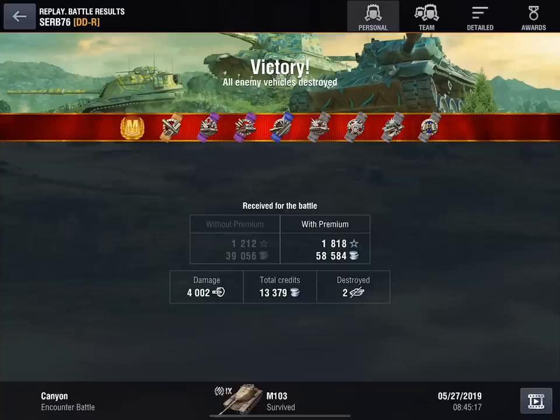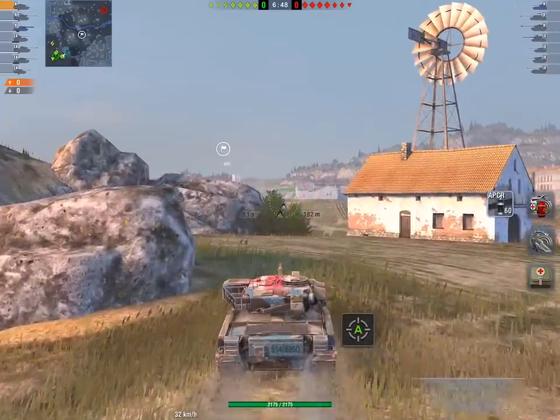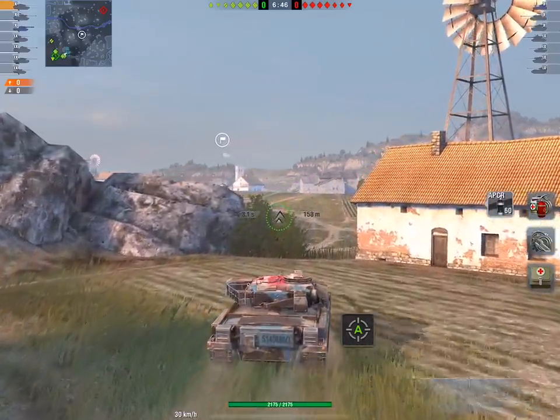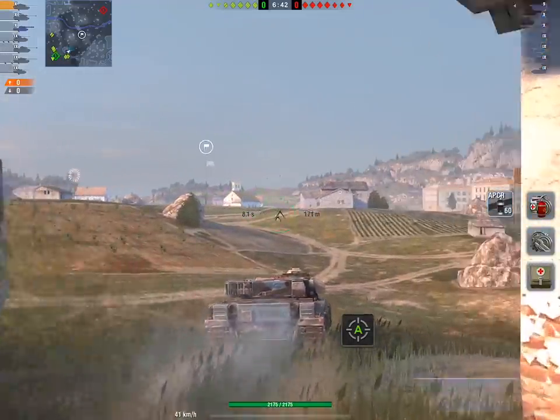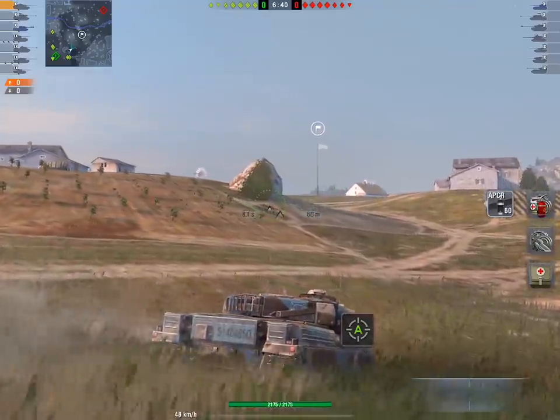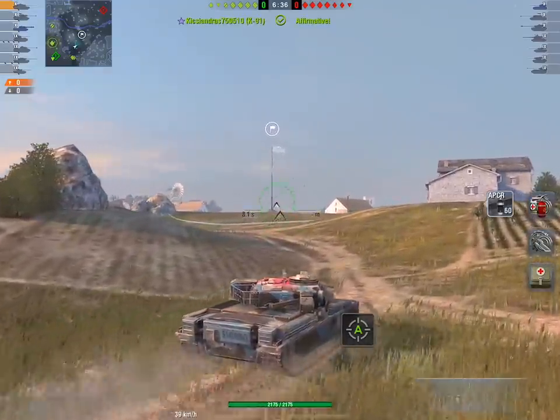A lot of playing a gun depression tank is actually farming the damage when you can, and then just doing the best you can after that. It's very rare that you'll just sit in one position and do all your damage from there. Q Fizzy is running to the middle of Malinovka and he is in a Chieftain Mark 6.